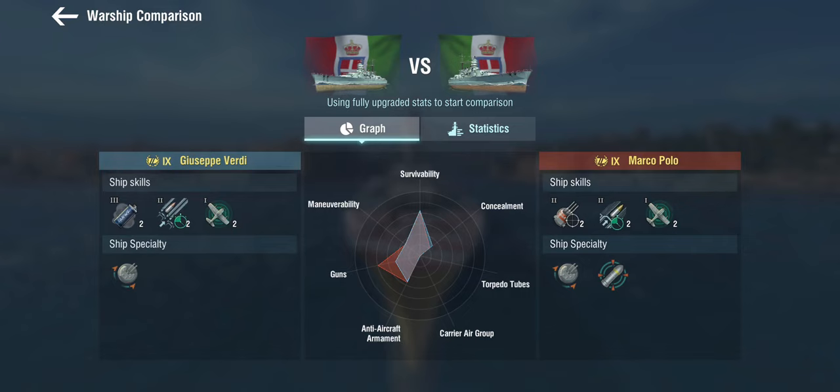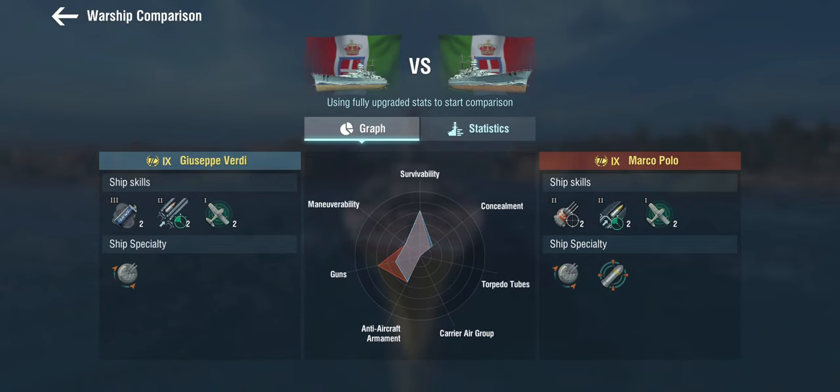That got me curious, because I like to play the tech tree Italian battleships quite aggressively. I haven't really thought of secondary-speccing them, so we'll have to see how this goes. The scout plane is the same. Now the eagle-eyed among you will have noticed: the Marco Polo gets semi-armor-piercing shells — they're conspicuously absent on the Verdi. So let's compare.